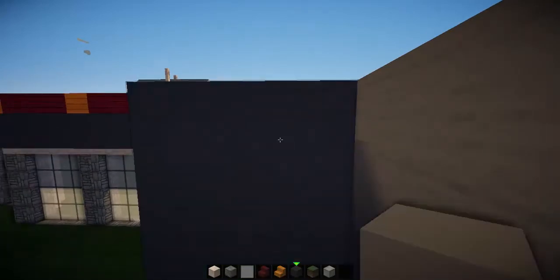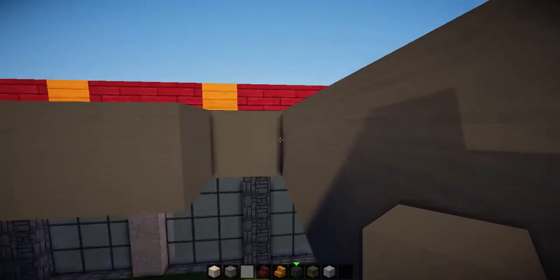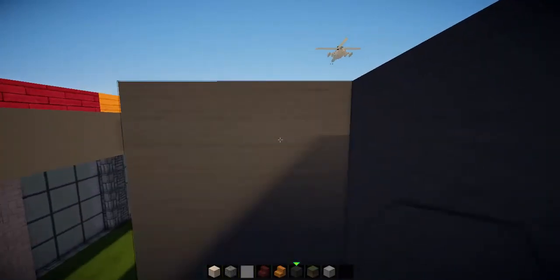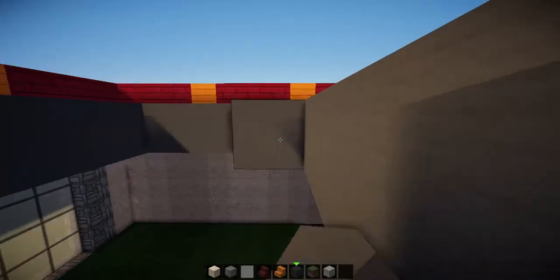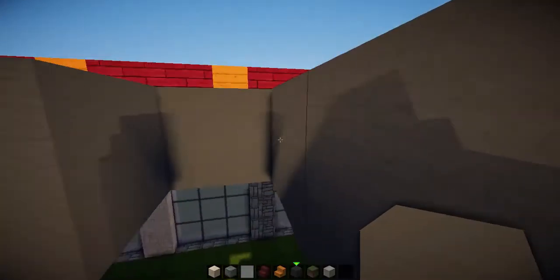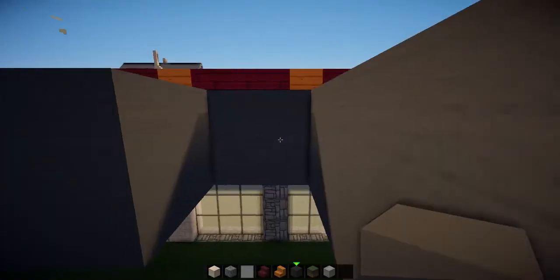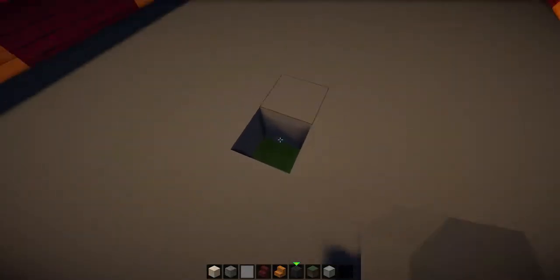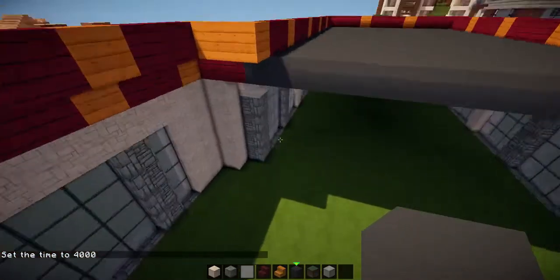I'm using Flows HD texture pack — pretty easy, good texture pack, I like it quite a lot, along with the shaders mod obviously. And there we go, we've almost filled this in — and there we go, we've filled it in. Back to daytime, we've just got this little bit left to fill in and then we're done.